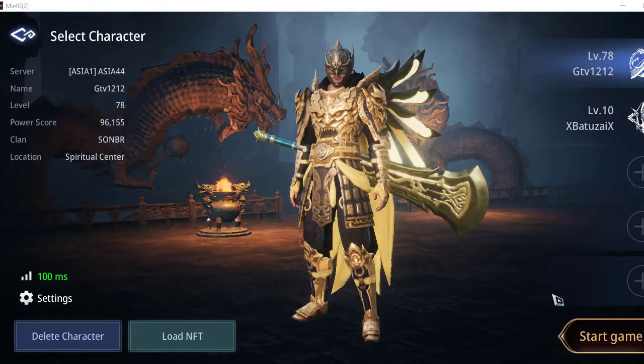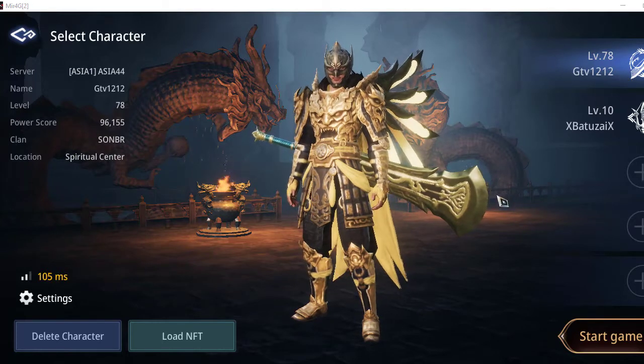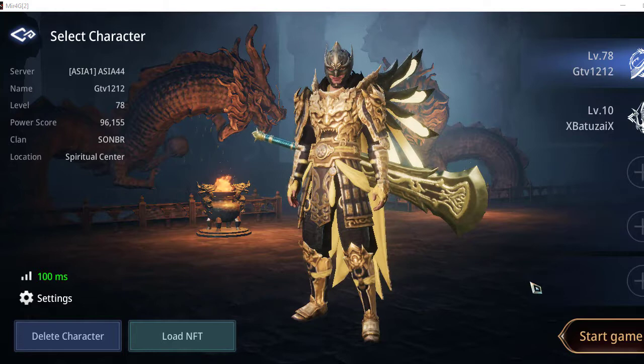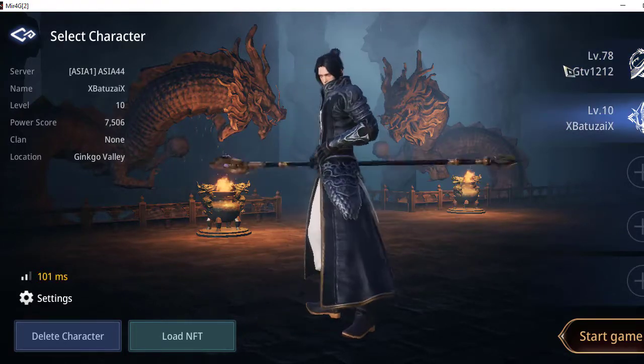With multiple characters, you can only use a single character for that account, unlike multiple accounts which can be played all at once. In this option, if you have five characters you will only need to choose which character you want to play. For example, I have two characters here and I can only choose one before I can start the game.